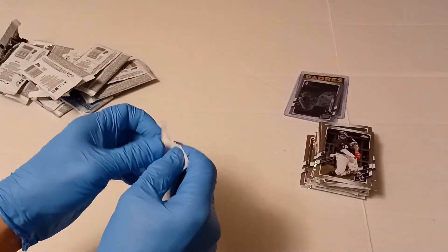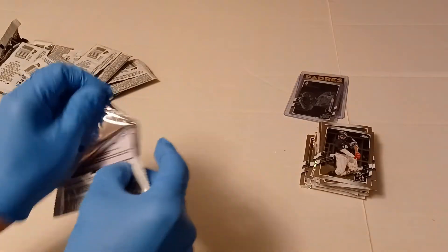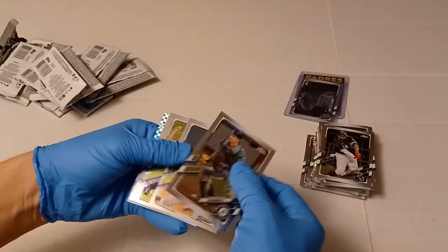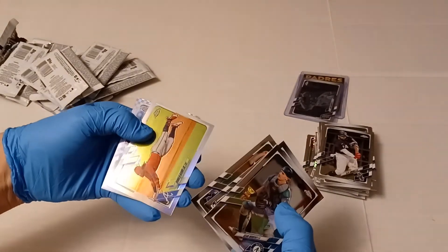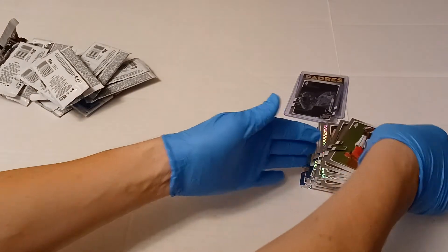Last pack. Looks like we're only going to get two cards top-loaded unless we get something crazy at the end here. We got Sean Murphy, Casey Mize, Will Smith. Oh, that's a nice one — Ronald Acuna Jr. Kevin Newman. We'll top load that.